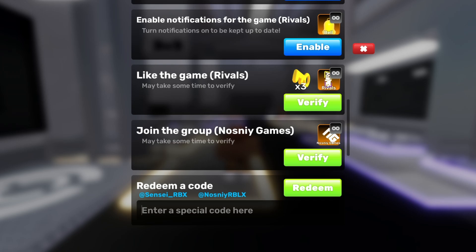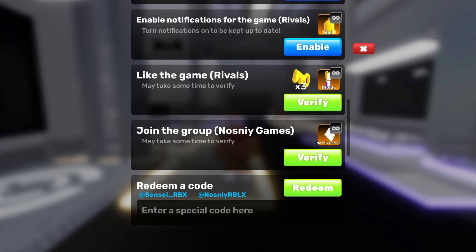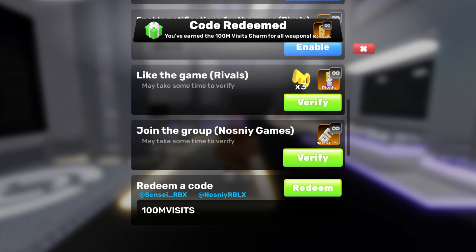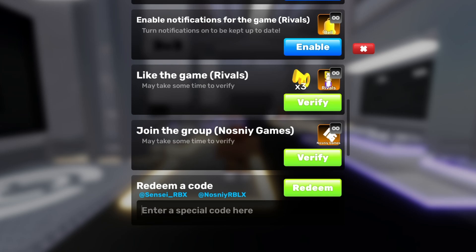The first code we have is 'bonus' — you get one key from that code. The next code is '100m visits' — you get a 100m visits charm for that code. Those are the only two working codes at the moment.